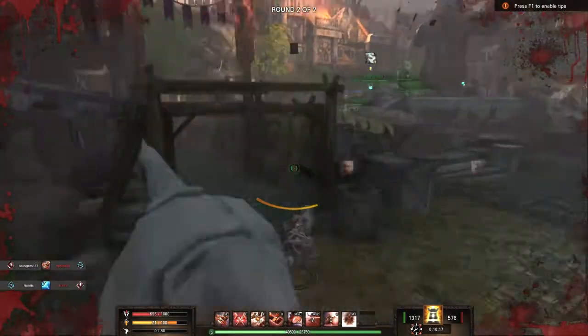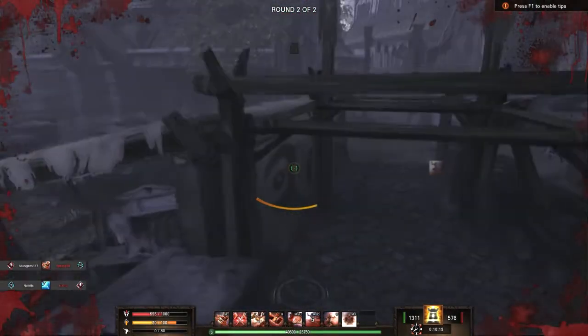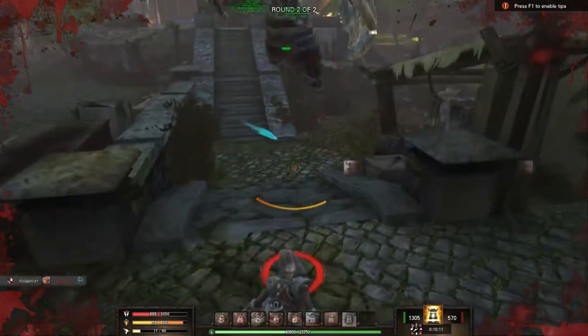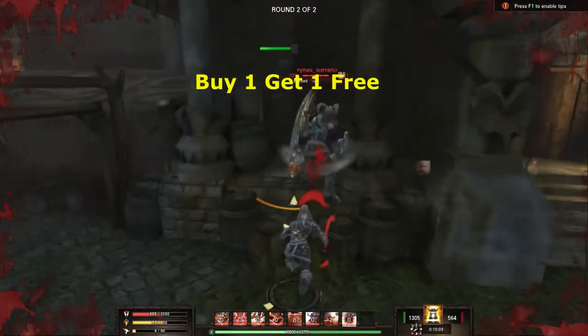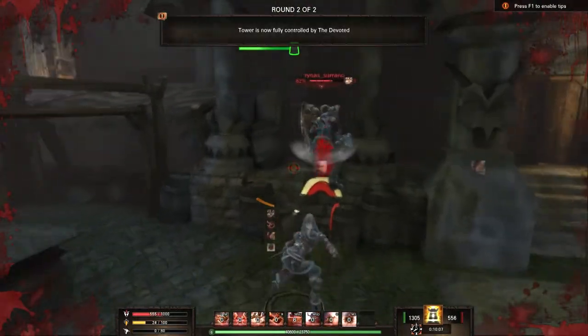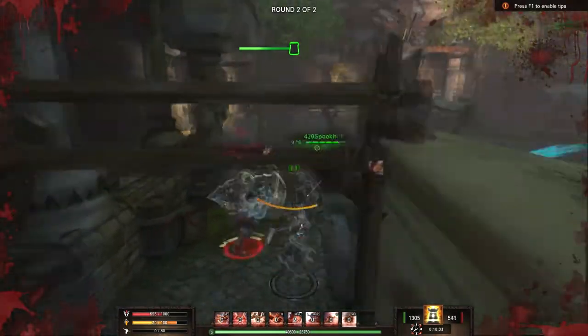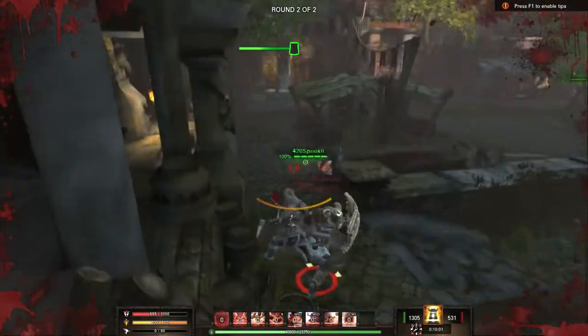Last but not least, I see someone who's about to die — all I gotta do is Shadow Leap, auto attack, and bam. Hopefully you guys enjoyed this introduction to the Assassin for the game Forge. Be sure to check it out before December 18th to get a free copy. Don't forget to like and share, and thank you all for watching — take it easy, peace.